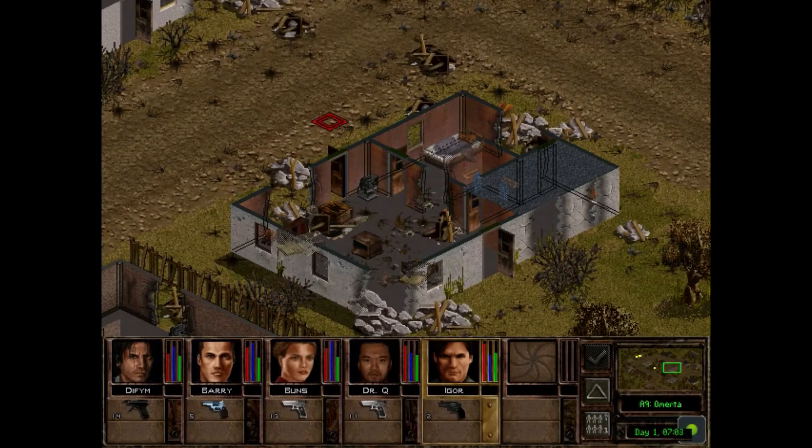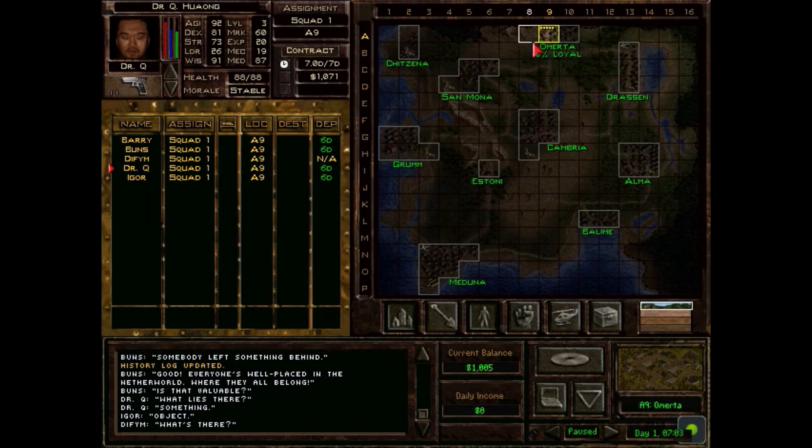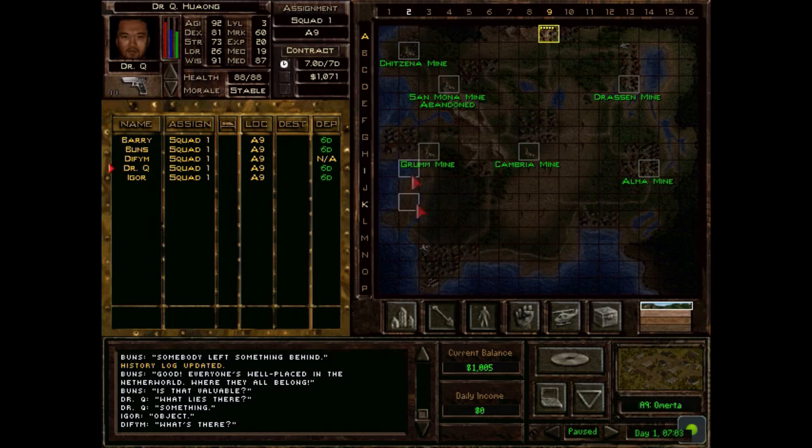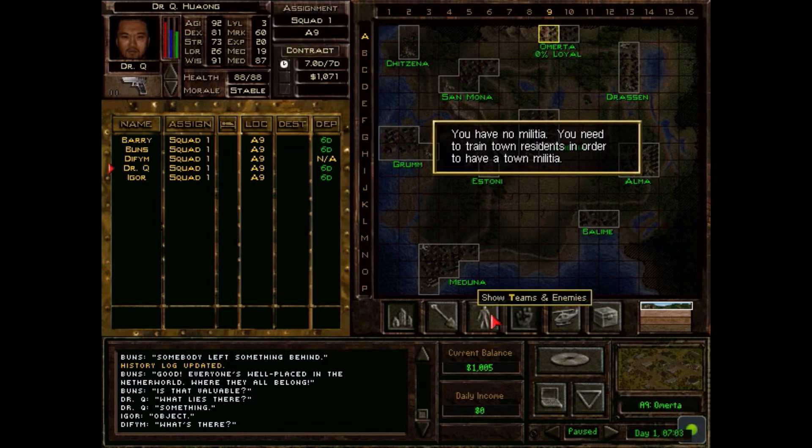The person we need to speak to is here, but before we do that, let's check the inventory — that's the tactical screen where you see all the towns and places we've explored. You see where we are, and you'll see where the enemy is. This will show you the mines and how much they're producing — right now we're getting nothing, as you can see by our income.